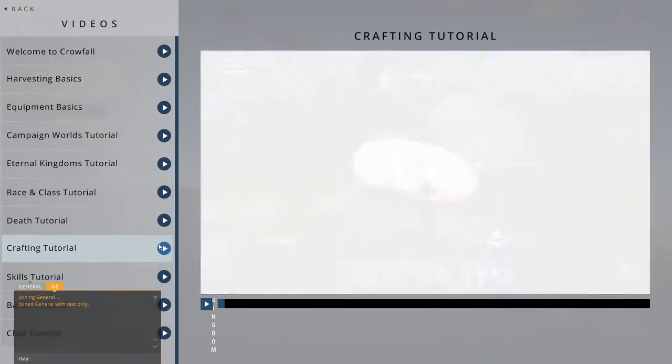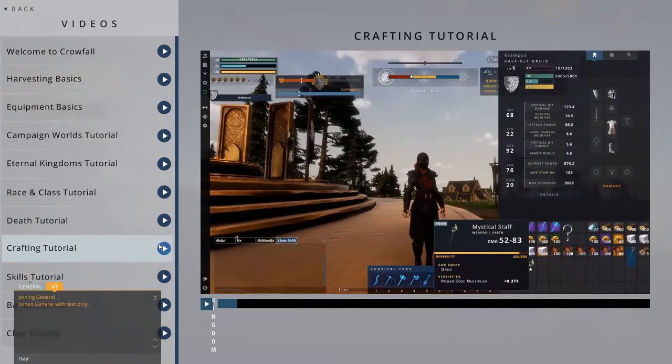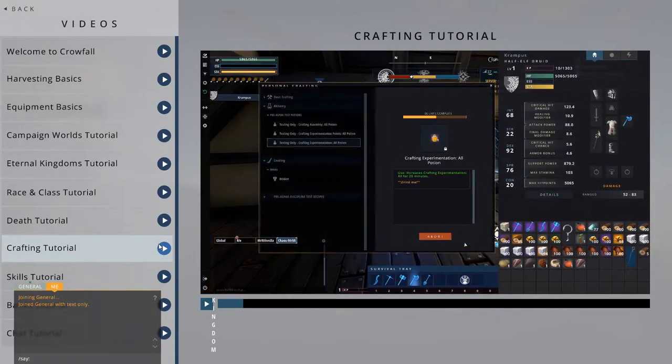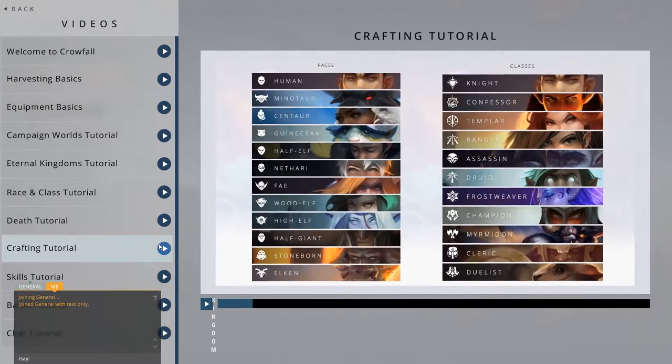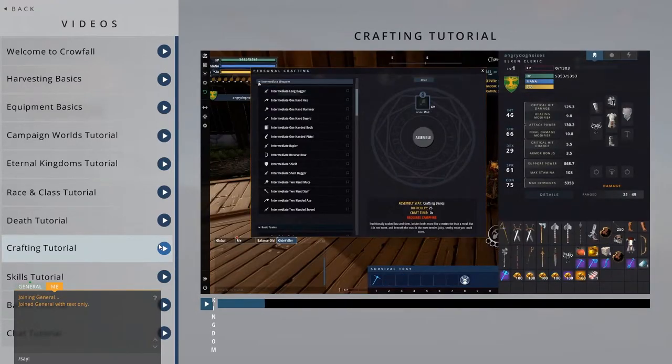Crafting allows you to take harvested resources and combine them into a variety of useful items, from weapons and armor, to potions and food, and even new vessels. There are three levels of crafting recipes: basic, intermediate, and advanced.